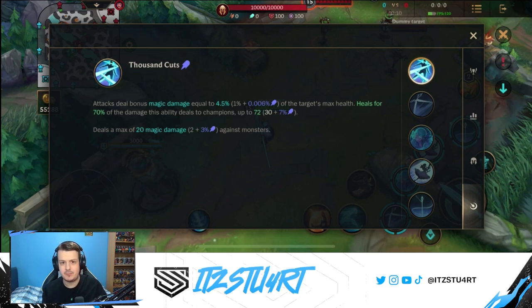Let's look at the passive for Gwen, Thousand Cuts. Gwen's attacks deal bonus magic damage equal to a percentage of the target's maximum health, which makes her very good against tanky champions, and she heals for a percentage of the damage dealt. This passive deals a maximum of 20 damage to monsters, which makes Gwen viable in the jungle — you can negate the early game weakness by farming up in the jungle and getting to your core items.